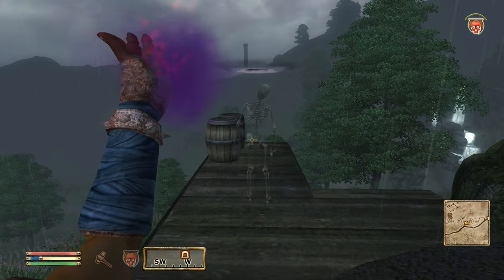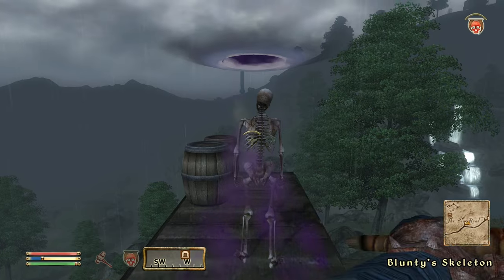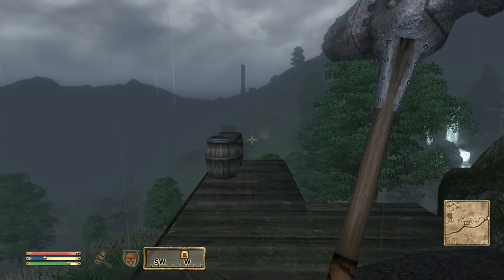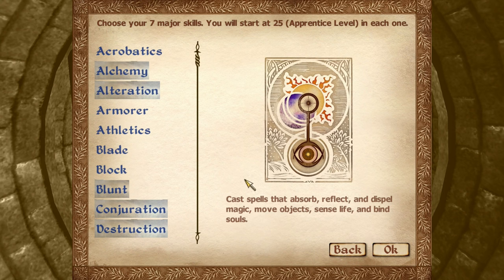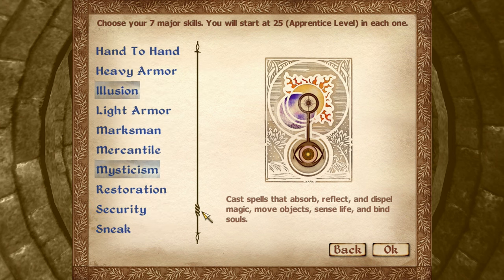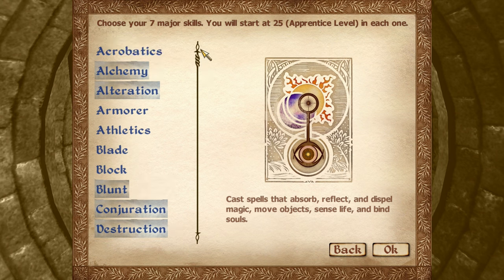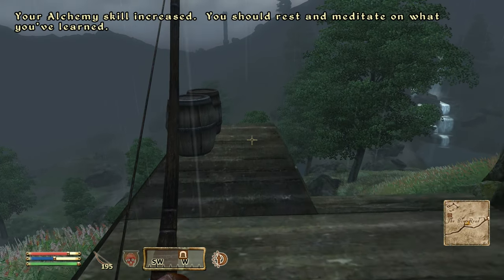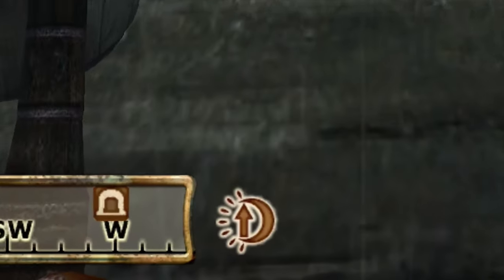Leveling up in Oblivion is a bit weird and old school, and could be a bit confusing to first-timers. Firstly, and probably the most important, ten increases to major skills in any order will result in a level up for your character. So the seven major skills you pick at the start will be tied to character level ups. As an example, say you picked Blunt as a major skill and raise it ten times, you'll get a level up, indicated by this icon here.